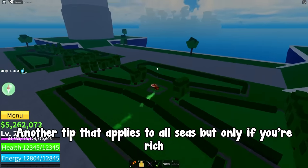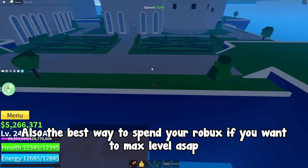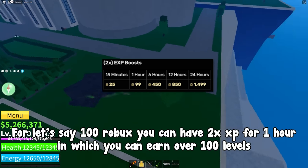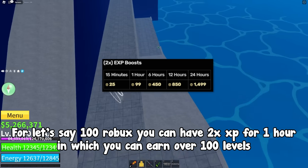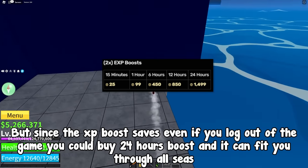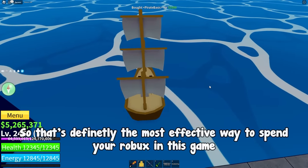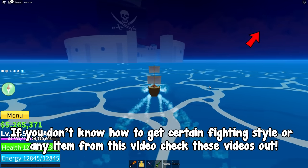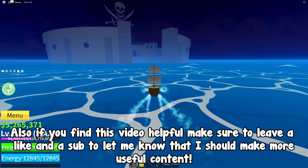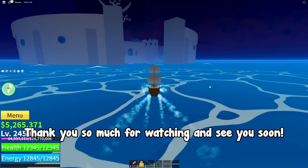One more tip that applies to all seas but only if you're willing to spend: the best way to use your Robux to max level as fast as possible is to buy the 2x XP boost. For around 100 Robux you can have 2x XP for 1 hour, in which you can earn over 100 levels. And since the XP boost saves even if you log out, you could buy a 24-hour boost and it can carry you through all seas. That's definitely the most effective way to spend your Robux. If you don't know how to get certain fighting styles or any items mentioned, check out my other videos. If you found this helpful, leave a like and subscribe. Thanks for watching and see you soon.